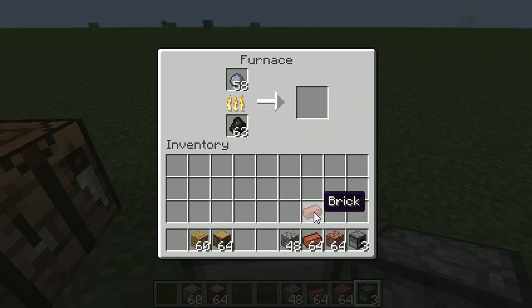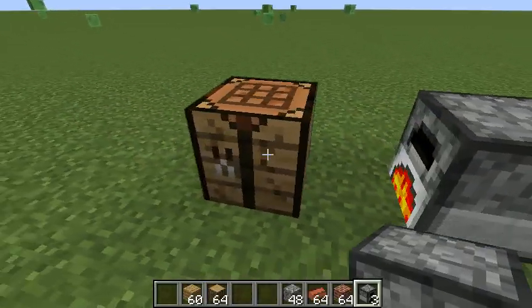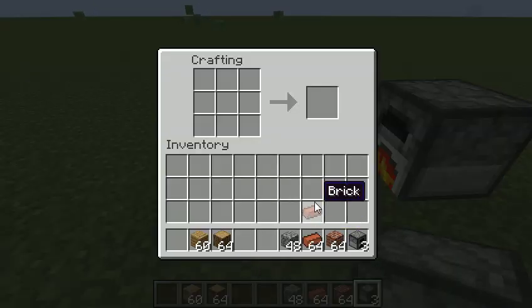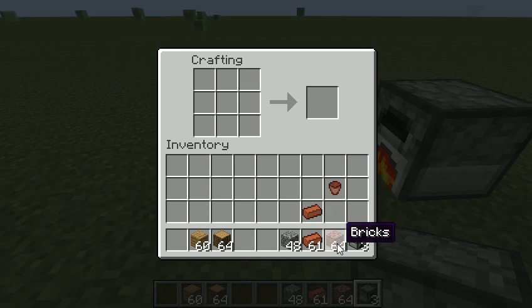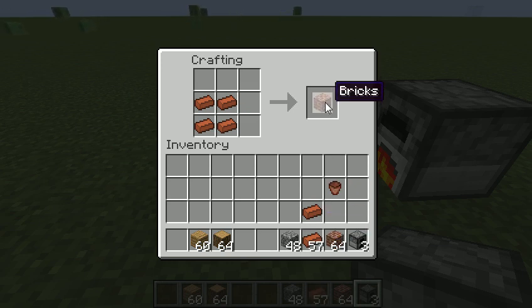Now, once you have your bricks, it depends what you want to do with it. You can use the bricks to make a flower pot in a V shape, or you can use the bricks to make brick blocks, which can be used to make housing.